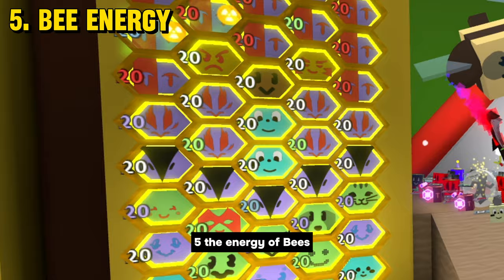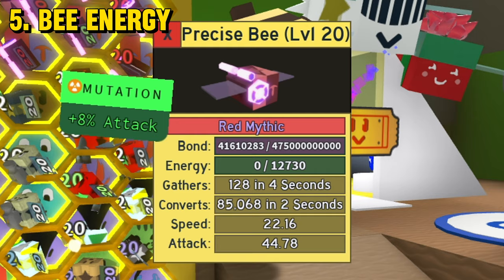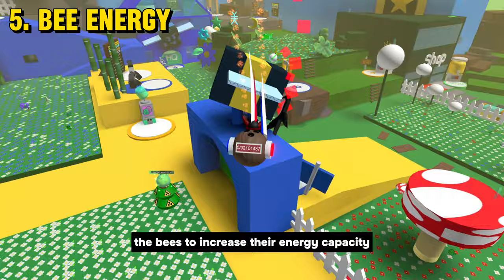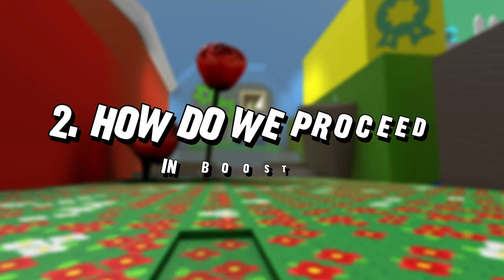5. The Energy of Bees. Before starting the boost, reset your character two times. In this way, your bees will regain all their energy, being able to endure for a longer period of time in boost. Try to have as much polar power as possible, because it will help the bees to increase their energy capacity and it will also help you with the planters, increasing their growth speed.